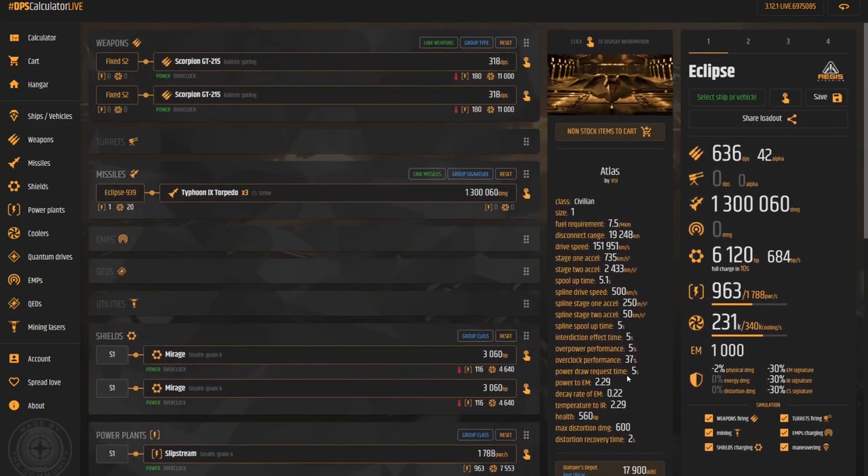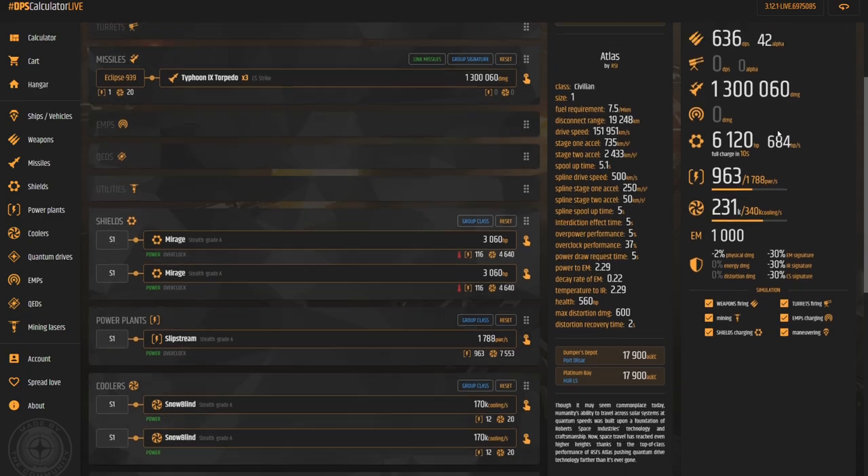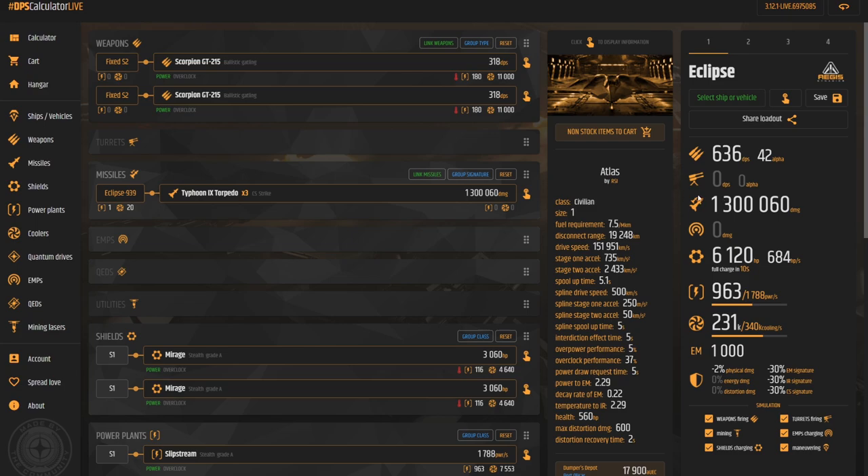Beyond this, there's really nothing else to upgrade. That leaves us with the same 636 DPS and 42 alpha damage, as we have not changed our pilot weapons. We have an increase to 1,300,060 damage as opposed to what we had before with the Argos 9. Everything else improves slightly, but it's not a massive difference. Really, the big thing we're worried about is the torpedoes — we want a much better torpedo. I feel like the Argos don't really lock on very fast; in fact, they take quite a long time to lock on, which can be quite annoying, even though time is not really that important when you're not able to be seen. But just out of convenience, having the Typhoons and a little bit of extra damage is definitely a good thing to have.